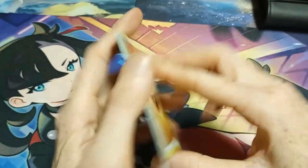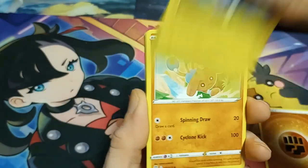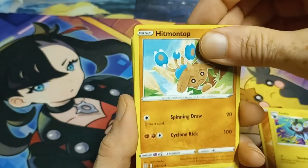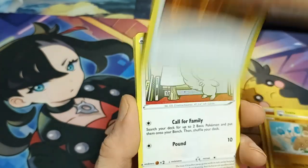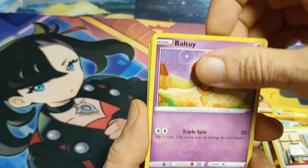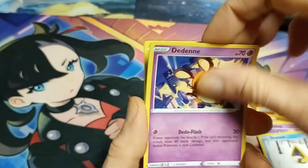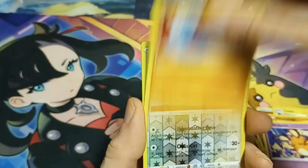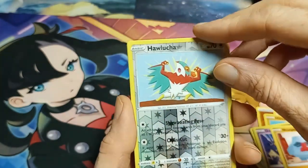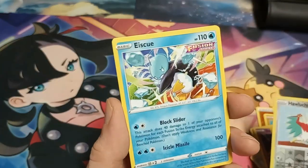Got it. Fighting energy, Luxio. Wow, old school! The Magma Basin, Vincenzo, Baltoy, Snorunt, Dedenne, Nosepass, a Hawlucha. I do like the rainbow at the bottom. I do as well. And Icy... it's a Paldea Evolved.